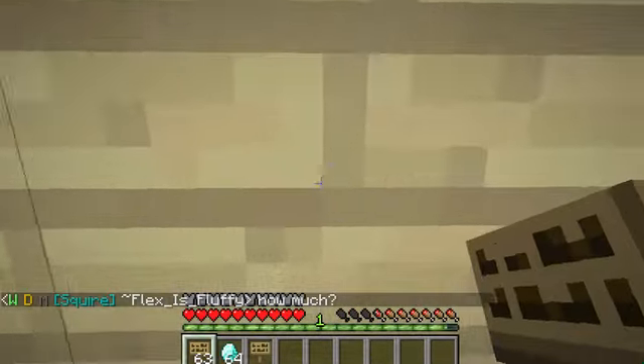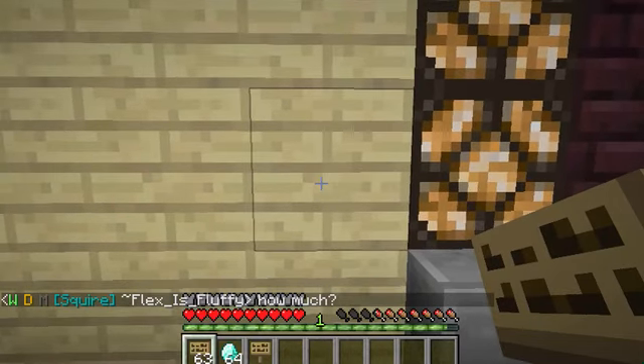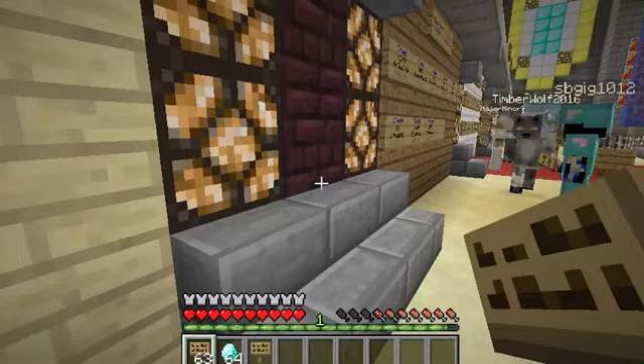Now when you kill a sign, see how it went right back in my inventory? I got 64 diamonds again. If someone had bought one, I could right-click on the sign and get paid.